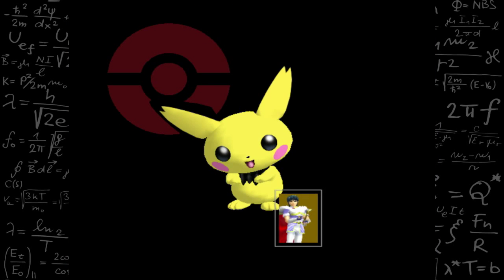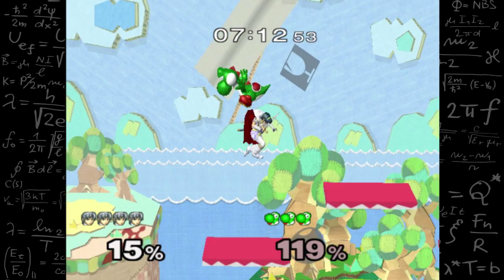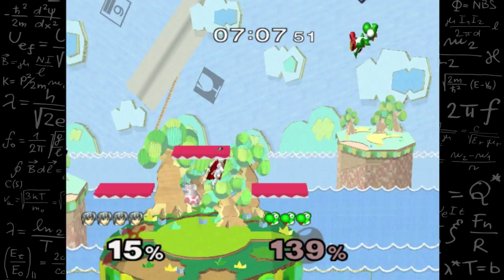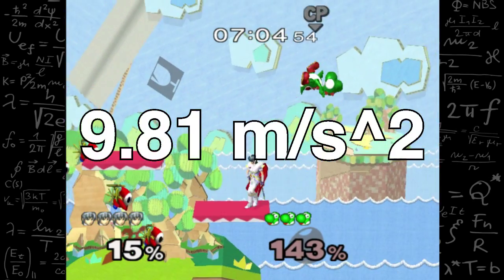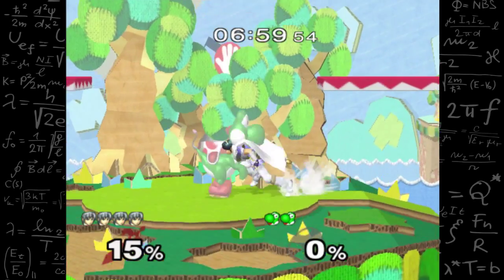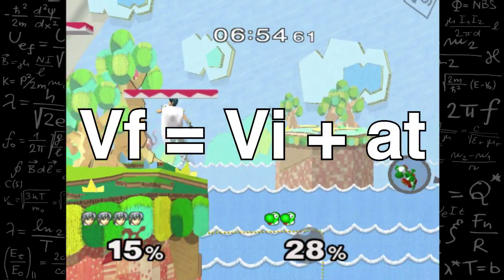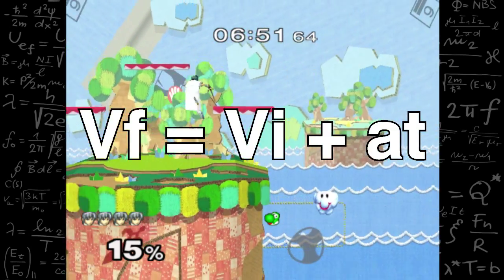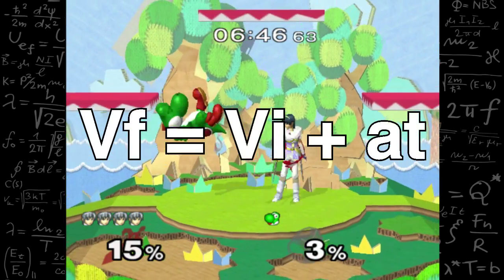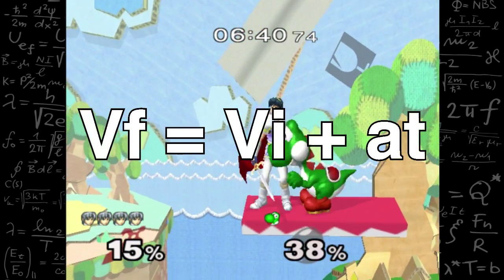To round all that up, gravity is wholly unique to every character, with only a slight relation between fall speed and weight. In our universe, gravity is a form of acceleration on an object, and on Earth the acceleration is 9.81 meters per second squared. So if an object from rest falls for 2 seconds, its velocity will be 19.62 meters per second, using the formula VF = VI + AT, where VF is final velocity, VI is initial velocity (0 since we start at rest), A is acceleration (9.81), and T is time (2 seconds).